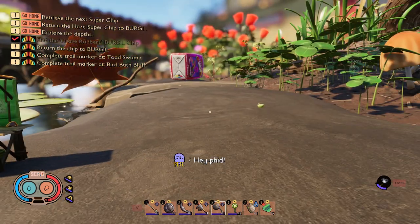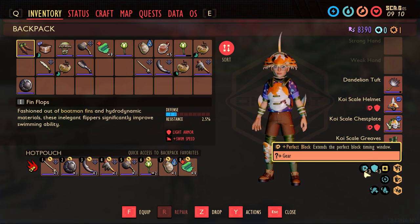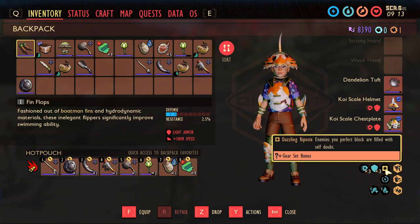Maybe we should actually make this. I looked at the set bonus - each individual piece makes it easier for you to block with the perfect block here. So it should be very easy for me to parry now. And the set bonus for having all three pieces is that you reduce their defense after a perfect block, so we can do a big hit afterwards as a riposte.